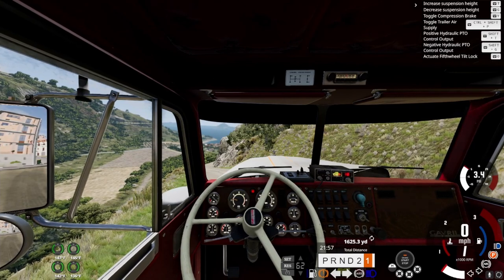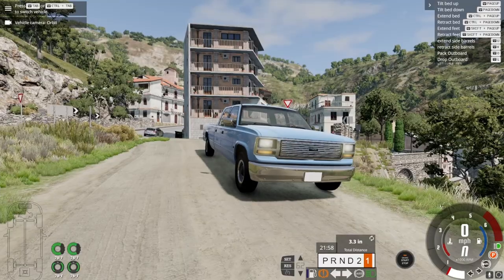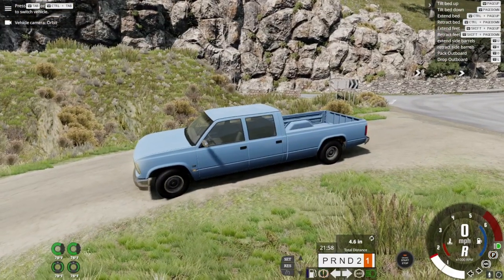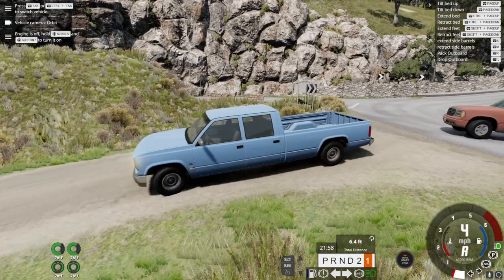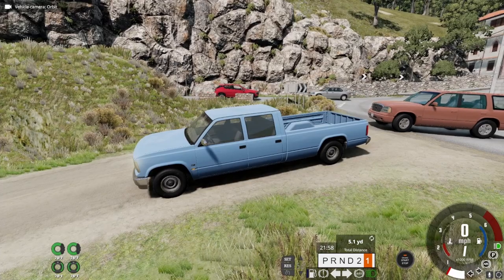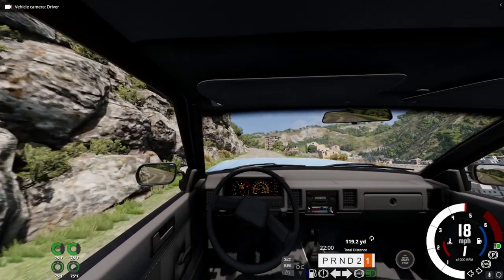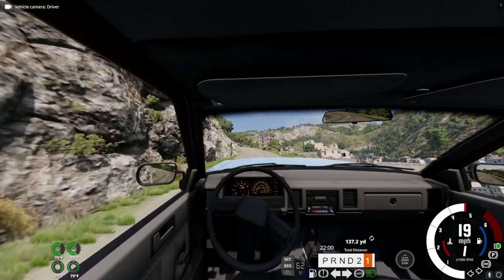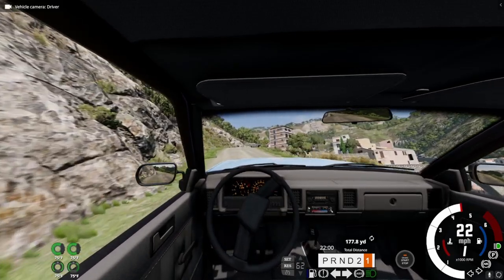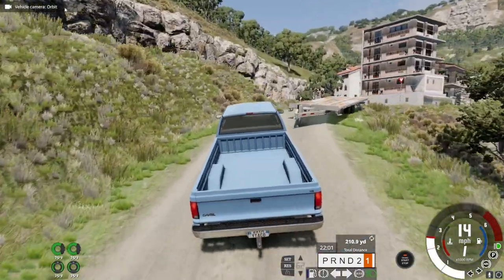Trust me, we'll have some difficulty driving that as fast as we can around Italy. Made it a crew cab truck with a long bed on it. We could put a trailer on it — let's do that. Don't ask me how I ended up with this truck down here, but we're climbing up this hill so it's fine.